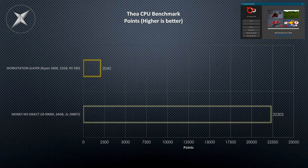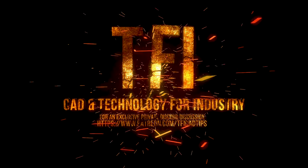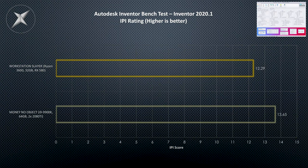Be blown away by the turbulence of its magnificence — Christ on a pedal bike, that is one gorgeous computer. But how did it perform? There were no surprises really. Across the majority of tests, the Inventor benchmark score was 12.29 for the Workstation Slayer and 13.65 for the Money No Object PC. That's quite telling — it tells me that the Money No Object PC is extreme overkill for the likes of Autodesk Inventor, Fusion 360, and even Autodesk Revit.